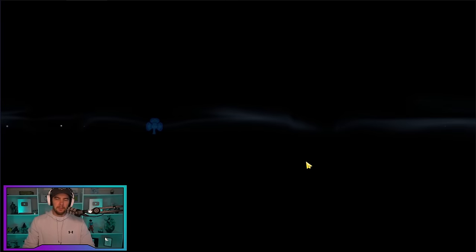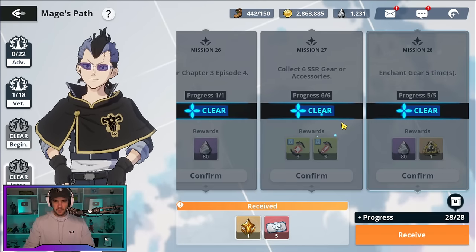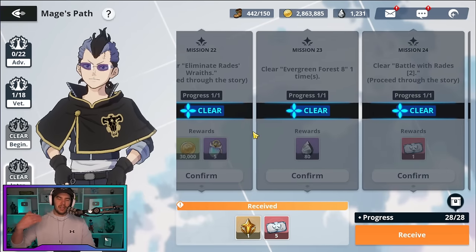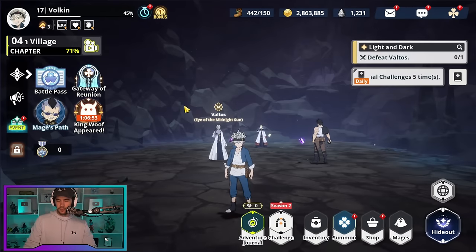The other thing to look at is the Mage's Path. You unlock this fairly early on and it has a bunch of different missions to complete. You don't want to leave this behind — always check back to see if there's a mission you can do, because some things don't retroactively count. A lot of things you've got to keep doing as you go. The Mage's Path gives you good rewards so you want to keep on top of it.